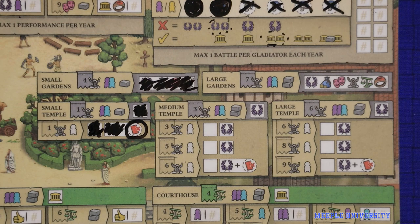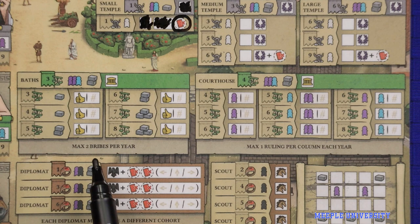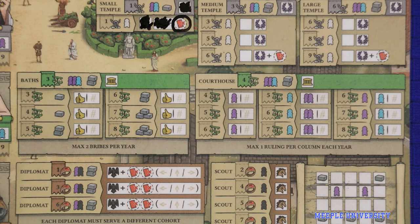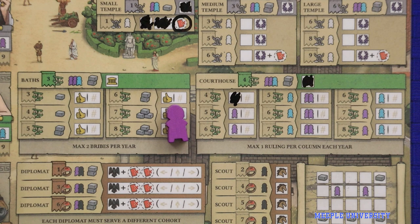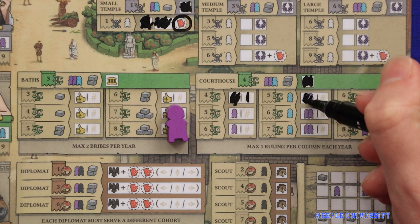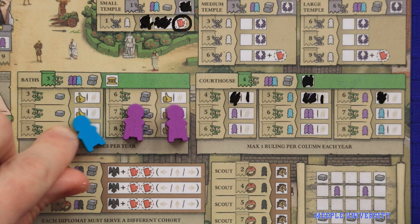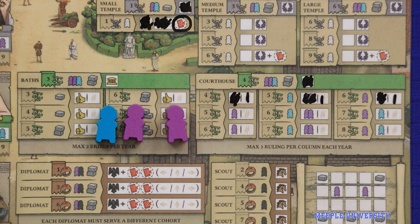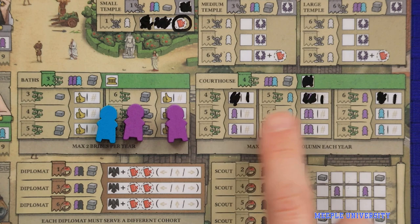The aperitores have two buildings: the baths and the courthouse. At the baths you can bribe people to forget about your failures in defending against the Picts — we'll cover this action when we talk about the Pict attack. The courthouse is a good place to gain additional workers: the left column lets you simply gain a purple worker; the middle column lets you spend a builder to gain two purple workers; and the right column lets you exchange a purple worker for a blue worker. Each of these actions has a prerequisite based on the aperitores track, and you may only use one action per column per year.